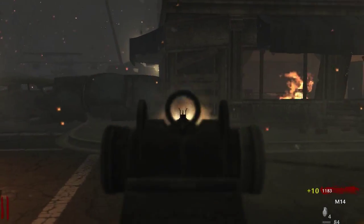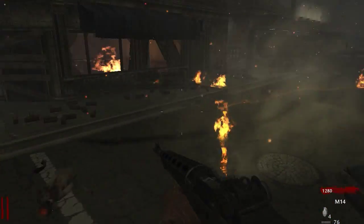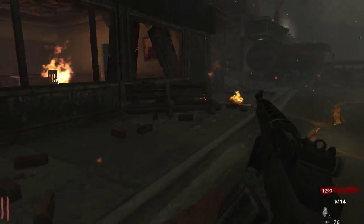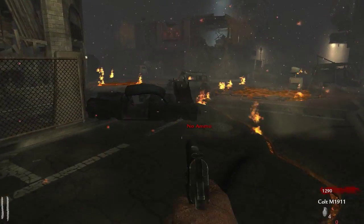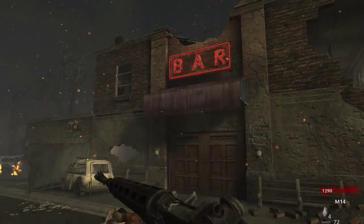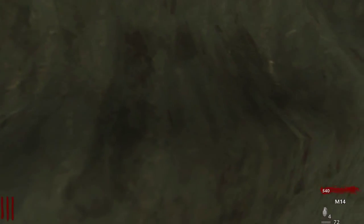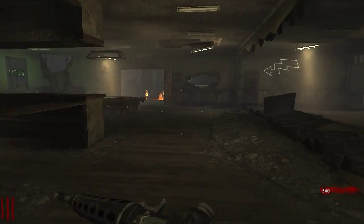It seems like not every zombie gives you points for a kill — that's a bit strange. It seems like it's the guys on fire that don't give you the 60 points. Whenever I kill the guys on fire they don't give me the kill points, but if I kill guys who are not on fire I do get the points. So the fire zombies don't give points for the kill. Oh — power! And this is the workbench where you build the Jet Gun on Transit.